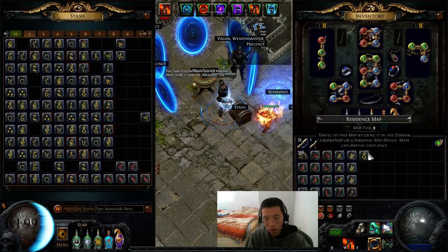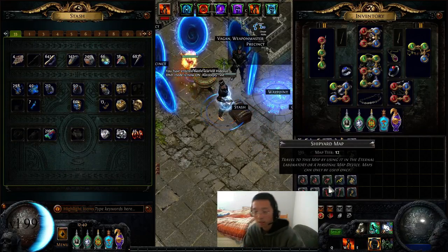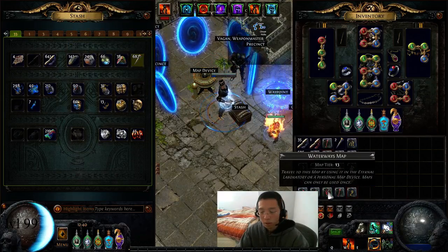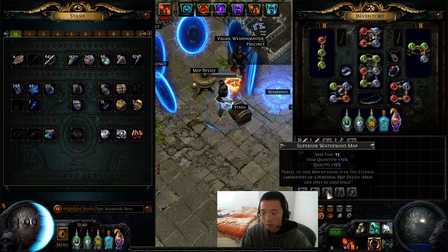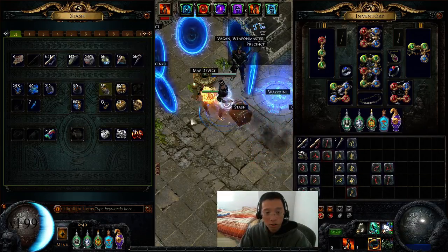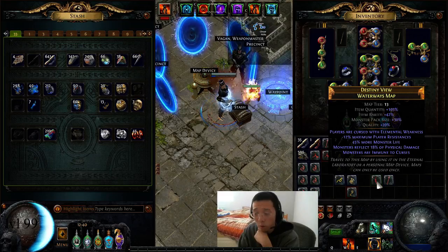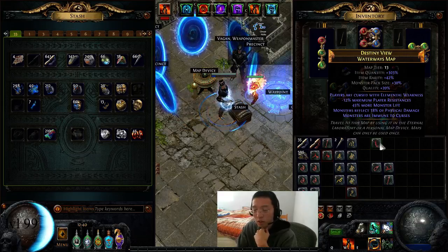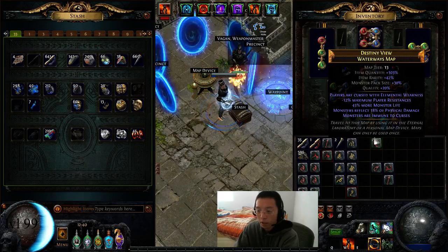Let me show you what I do for rolling maps. What I've found works is you need to dump a lot of money into maps, especially red maps. You can't sustain if you just roll single pack size and quantity. I'll roll four maps to show you. You alteration first because you need to get the modifiers. This one has 30 pack size and 103 quantity — this is quite high. Normally you don't get maps this good. Watch out for volatiles and don't walk up to monsters, and you should be okay.